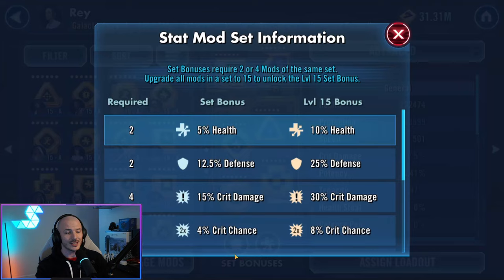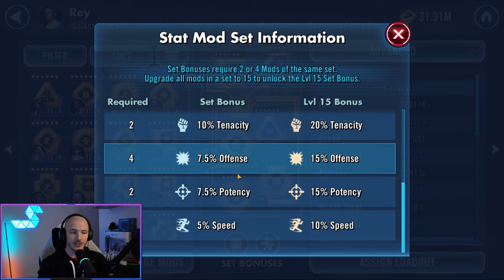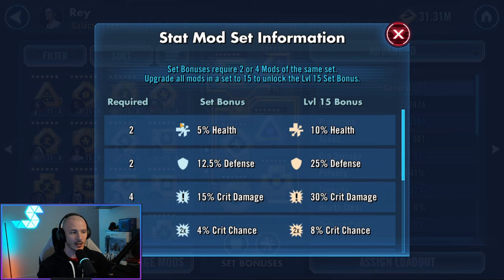Here are all the different types of mod sets: health, defense, crit damage, crit chance, tenacity, offense, potency, and speed. You'll also notice there is a little required number on the left-hand side. In order to achieve the set bonus, you need to have a certain number of those mod sets — it's either two or four. You've got a basic set bonus and a level 15 maxed-out bonus.